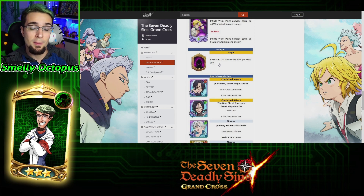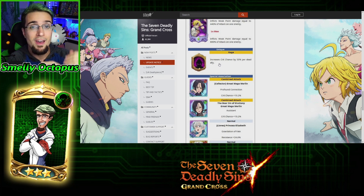Rage increases crit chance by 50% per dead ally. So again, in PvP, this is why he's a backline unit — because when one of your frontline units dies, he comes in with a 50% increase, and this is really good on him because he already has 50% crit chance base.